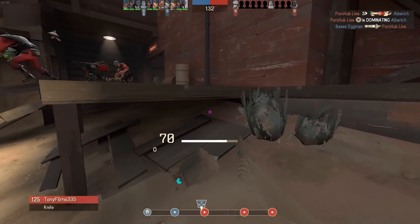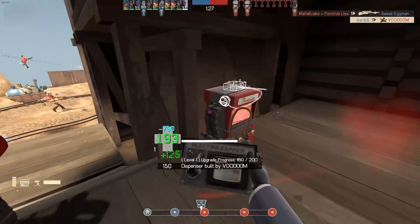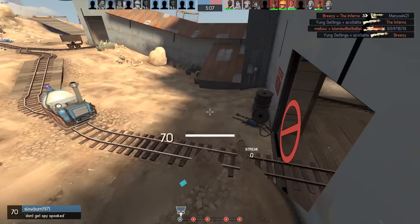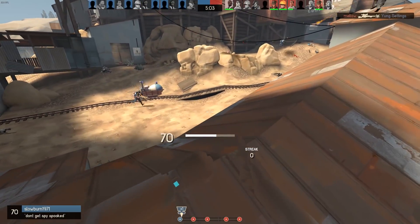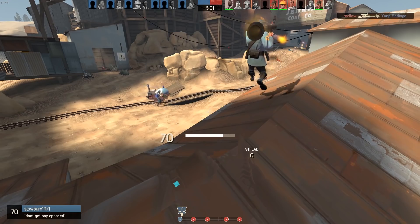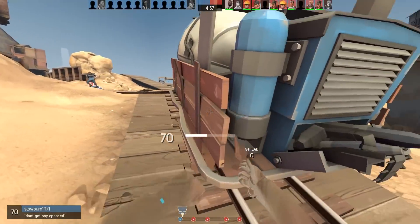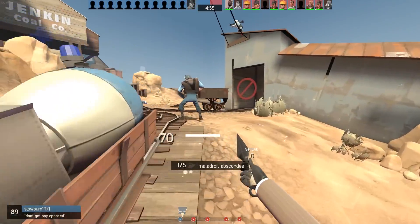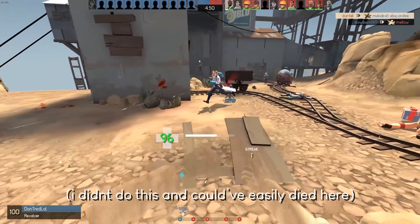Even seemingly risky spots can be consistent if you're fast enough. The best example is the cart itself — crouching behind it totally conceals you from enemies on the other side, and obviously the cart is a hotspot for enemies, making it a weirdly effective decloak spot. Obviously, the previous rule applies tenfold here: make sure you won't immediately be spotted by other enemies when decloaking, since a lot of enemies will be around.